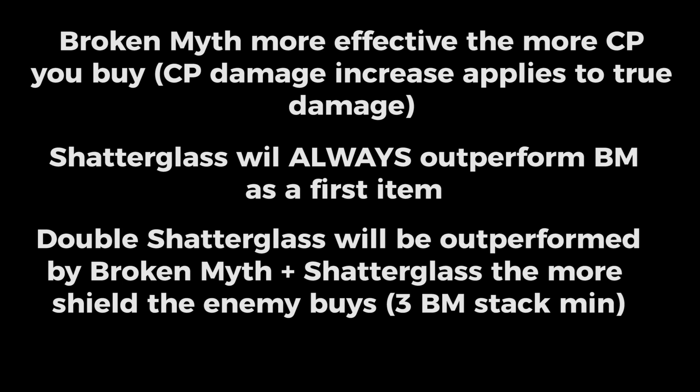So just an interesting video to open your mind as to the difference between double Shatterglass and Broken Myth. Broken Myth is more effective the more CP you get — remember, the CP damage increase applies to both the true damage and the damage affected by shield. Shatterglass will always outperform Broken Myth as a first item, so never build Broken Myth first. If you're looking for an advantage, go Shatterglass or Frostburn first, though Frostburn is a very much utility-focused item. And finally, double Shatterglass will be outperformed by Broken Myth plus Shatterglass the more shield the enemy builds — that's at three Broken Myth stacks — and the more CP you get, the better Broken Myth becomes.